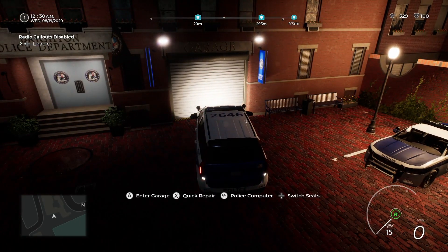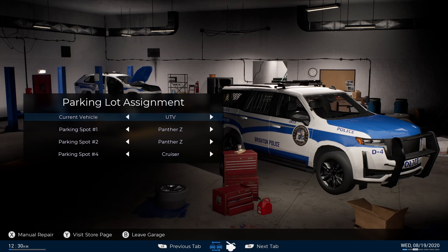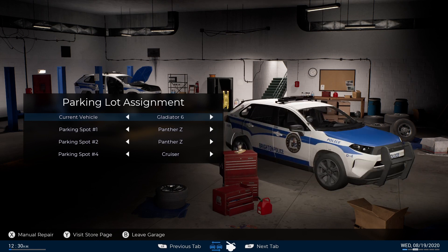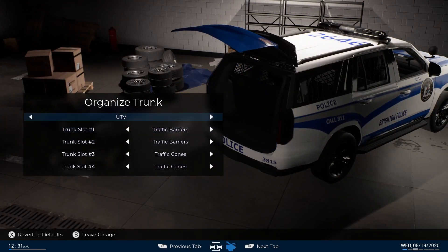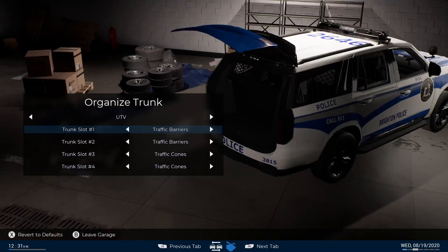Let's actually go in the garage — I'll show you the update. So basically you have four spots in the parking lot out front which allow you to pick your car. We've got the UTV obviously, the Crown Vic, the SUV style that I don't really like, and then the Charger style vehicle. From here you can also change what's in the trunk — you can do this with every vehicle. Options include barricades, empty, road flares, traffic cones, and barricades. And we've lost connection to the network — I don't think that means anything besides saving.